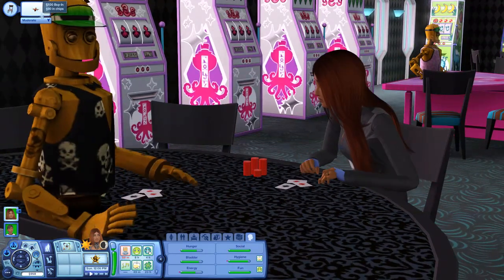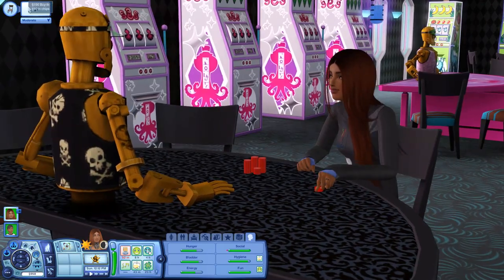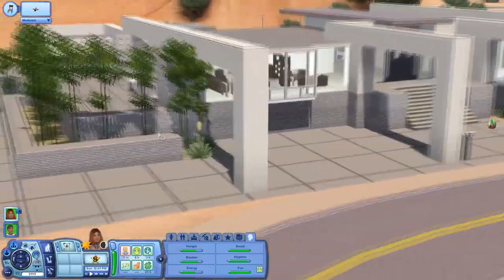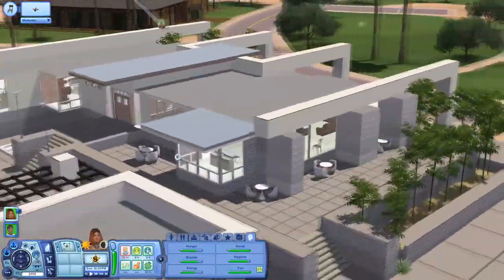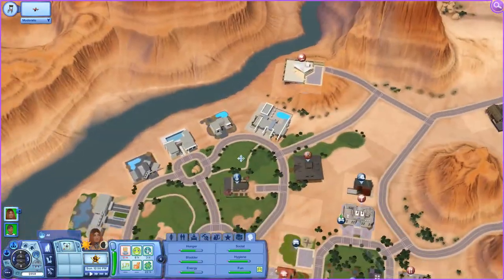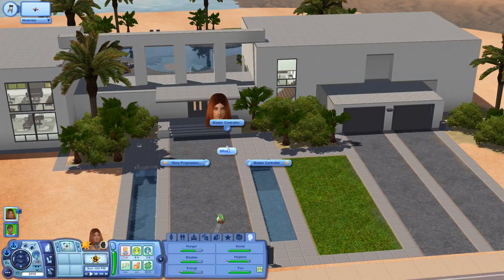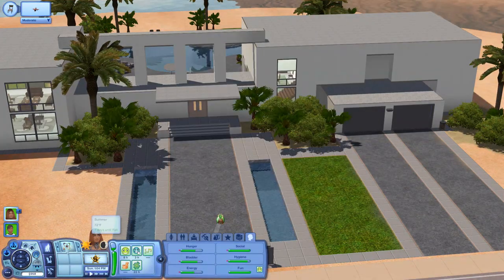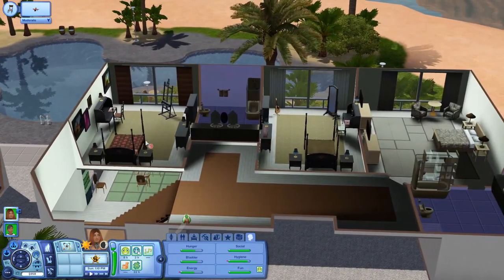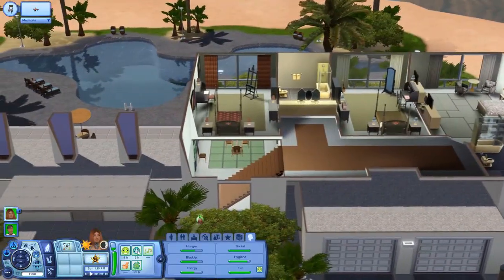Then we have the blackjack table, which I love. You can do a $100 buy-in and play blackjack against this little guy. It's a fun way to gain some extra money and give your sims something to do. Over here we have one of the larger modern homes — it's massive but I'm not really big on huge modern homes. I have lived in this house before, and it is a massive house.